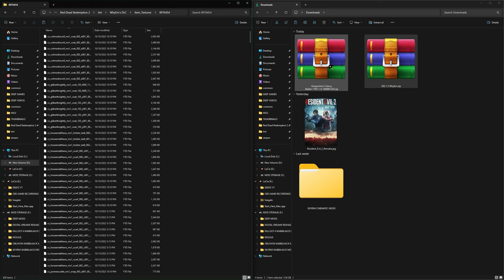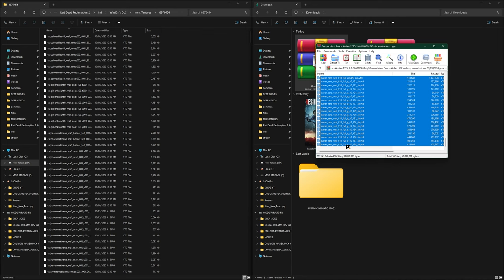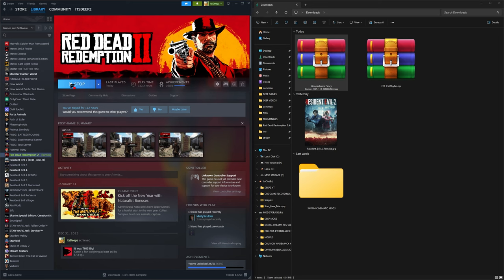Now open up the Fancy Clothing mod, go into this folder, and we're going to select all of these files inside. Click on the first entry and then hold the shift button to click on the last entry — you can select all the files and then drag and drop into this folder. And that was it. Now let's hop back into the game to verify that we did it correctly.